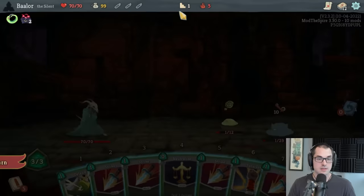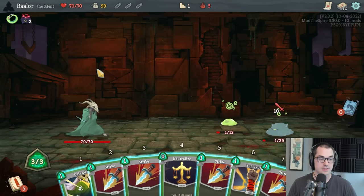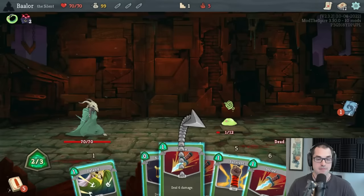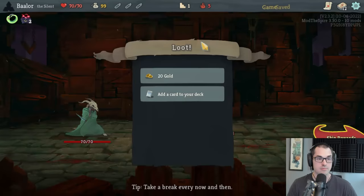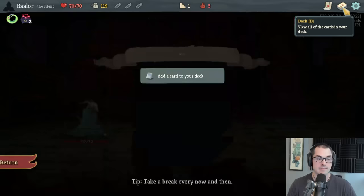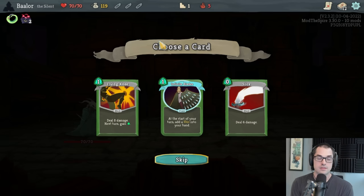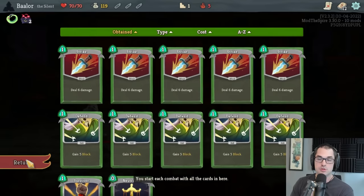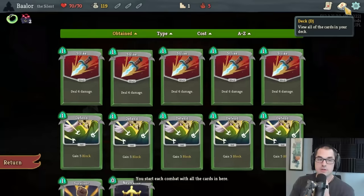We'll start here and defeat the first combat pretty easily. The Silent is very well positioned to defeat early Act 1 fights without taking much damage — your starting Ring of the Snake means you'll draw a good mixture of strikes and defends on turn one, and the eight block of Survivor plus the Weak from Neutralize is really good at mitigating damage from any enemy, even the Jaw Worm. One thing I'd strongly advise against is blocking with a Defend when it's only going to block for one damage — your health has to be used efficiently and effectively.